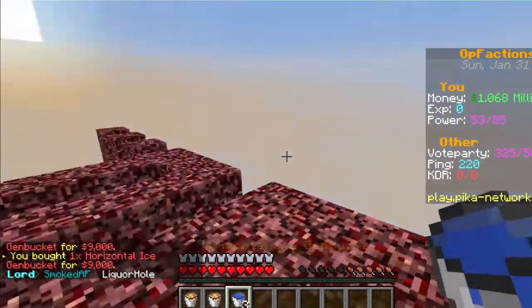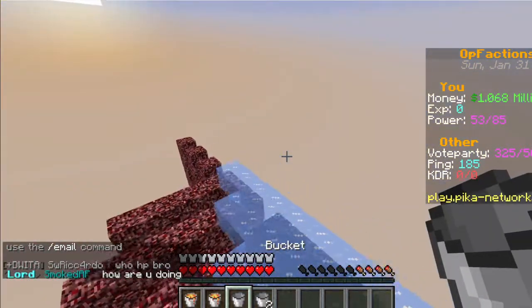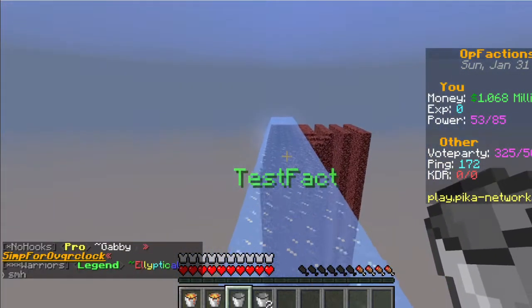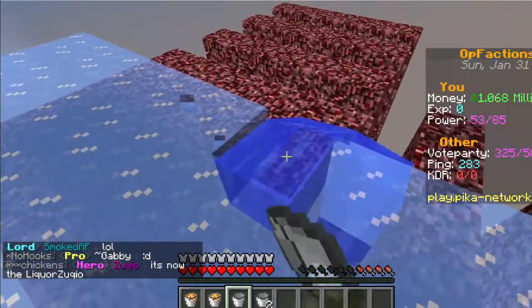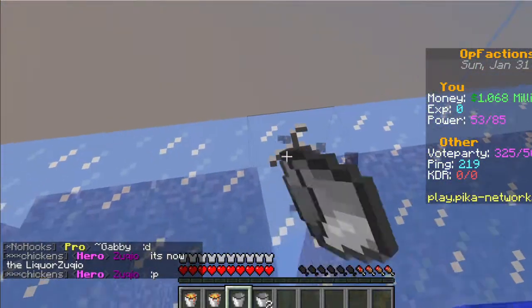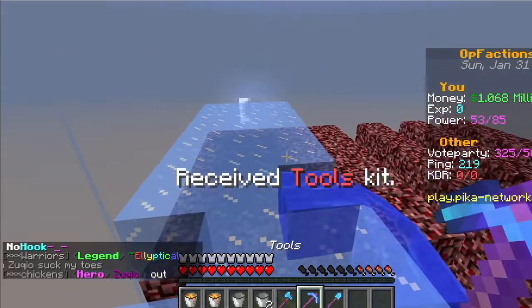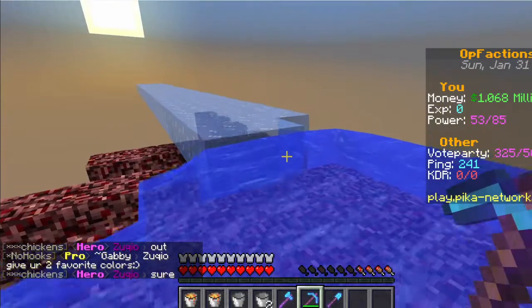For water or ice gen buckets, you need to purchase as many as you're going to use. The gen bucket will only fill to the extent of your claim — it won't go into wilderness. When you destroy the ice blocks, there'll be water underneath, but only if destroyed when on top of a block — if it's over air it'll just be empty. It generally works best to use kit tools, then use the pickaxe to destroy the ice, which makes watering your base really easy.